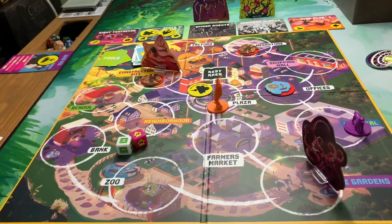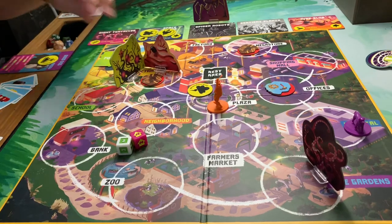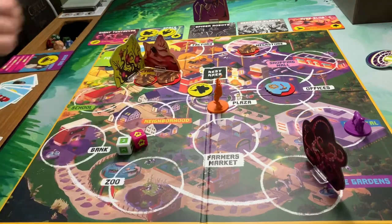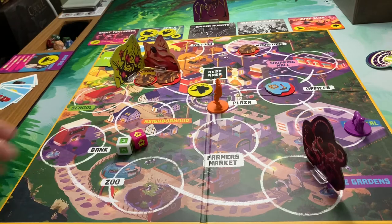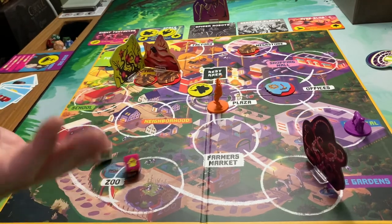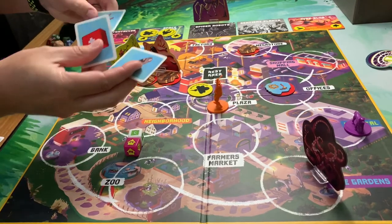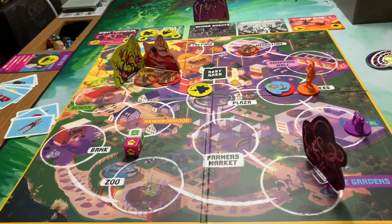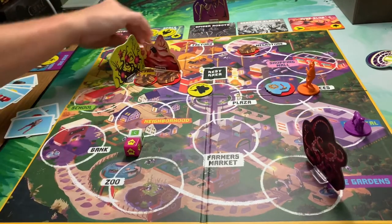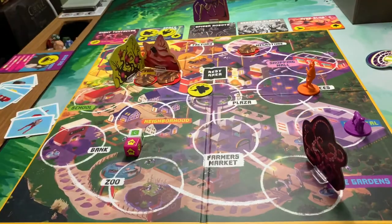App announces: 'Sentient plants have overgrown the construction site.' Barbecue Dad rolls three tools and wants to move just one space. He moves right here, discards two cards — rope and another — chucks the rubble, and gets an engineer on his card. At this point my draw pile is done, so I flip it over to start a new pile.